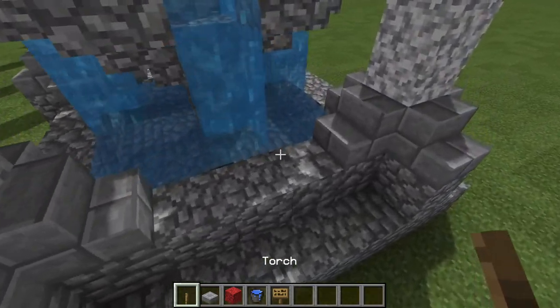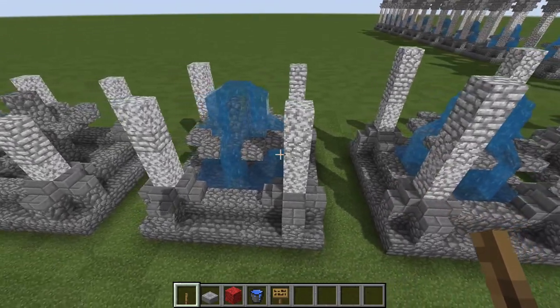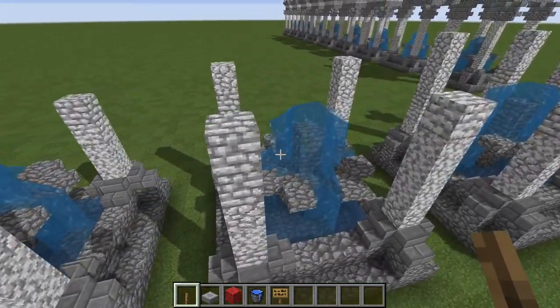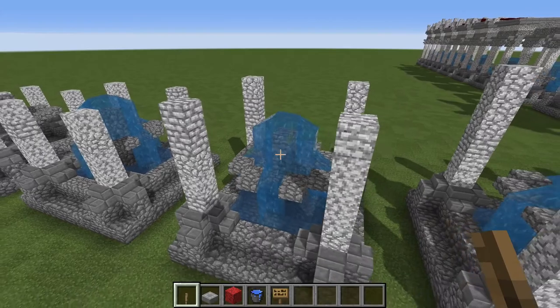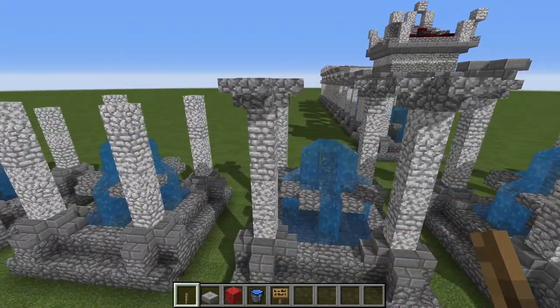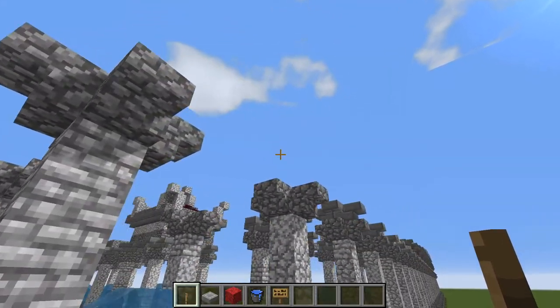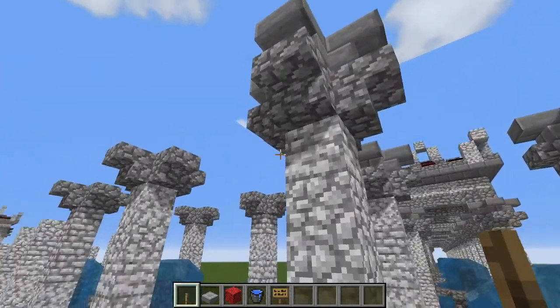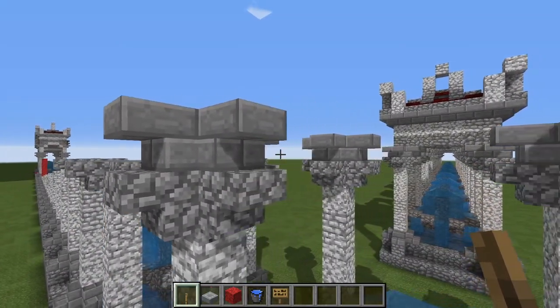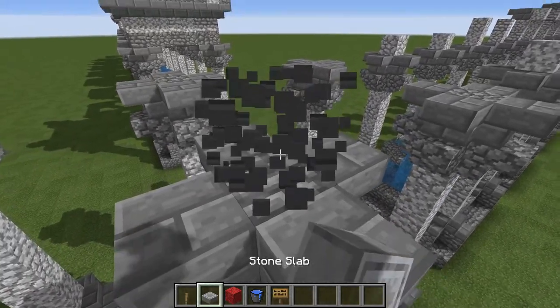There we go — you can have your water down there below. Next, you just want to place two more blocks of diorite on both columns until you get to a total of six, and then do some upside-down stairs — four of those on each column. The next phase you do the same thing except with stone brick stairs to finish off our Corinthian capitals.